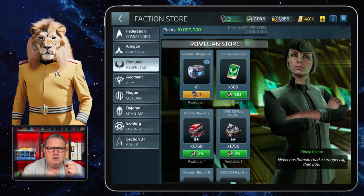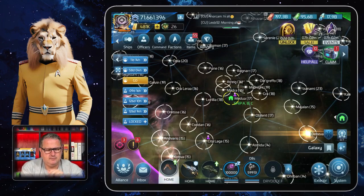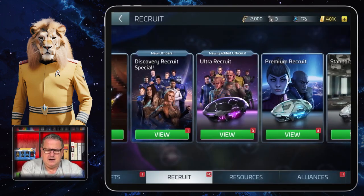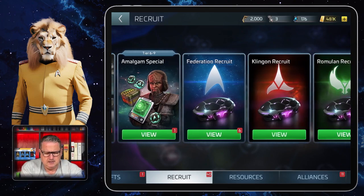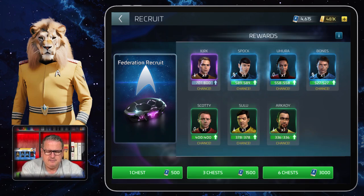At the stage of the game where I am now, I use these more than in the beginning. Let's go back to Officers, then Recruit. I'm at a point where I go to Federation because I have the maximum shards for most of these officers — Spock, Uhura, Bones, Scotty, Sulu, and Akadi. I'll now do the exchange for six chests and see what happens.